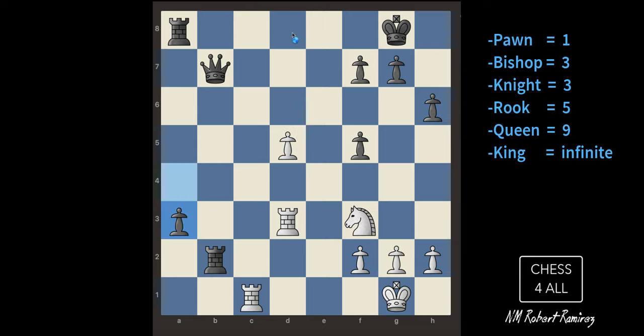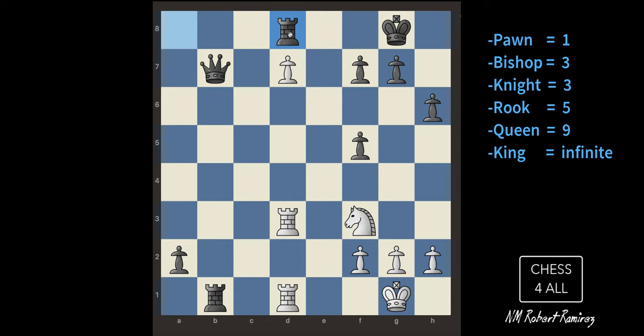If he took the rook, my pawn would take it right back. Let me go here — he took me. I'll keep pushing my pawn; if I make it to the end I could get a queen. He's doing the same thing with his pawn. This robot is really good. He's blocking my rook so it cannot advance to promote.